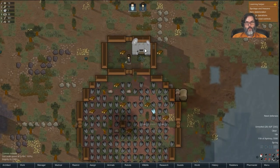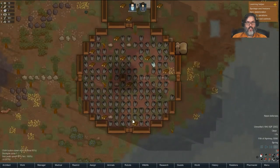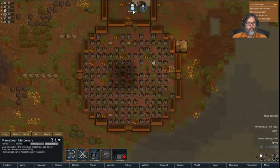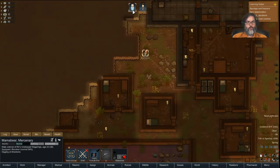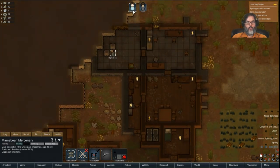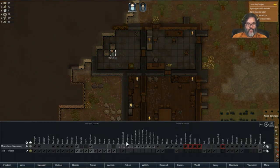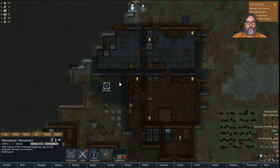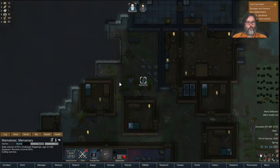Alright, so we have comms. Looks like we've got power everywhere, so we could actually start selling now. I turned that off — build roofs. There we go, build the roofs.